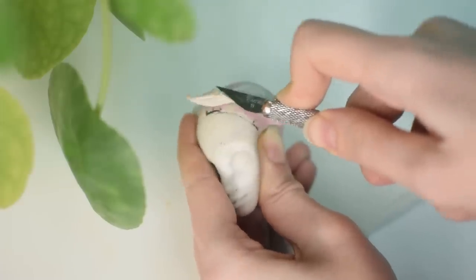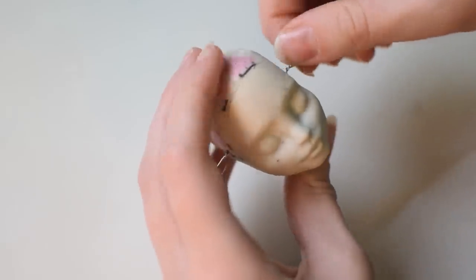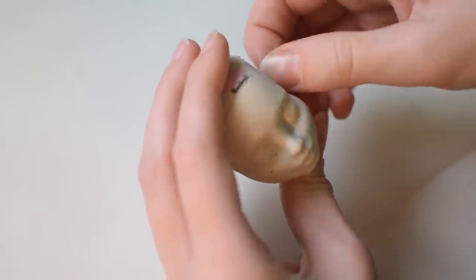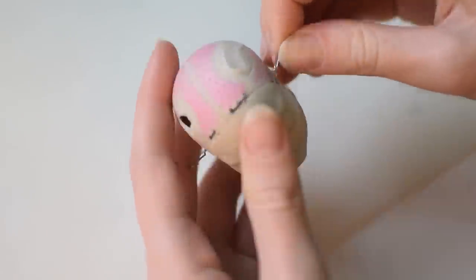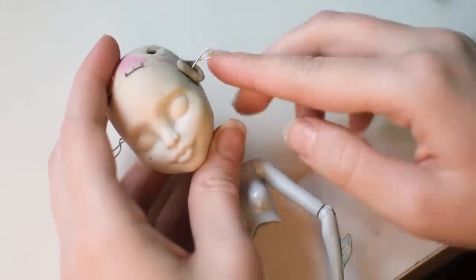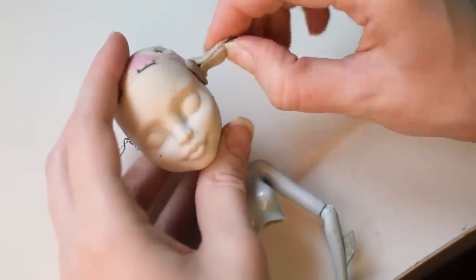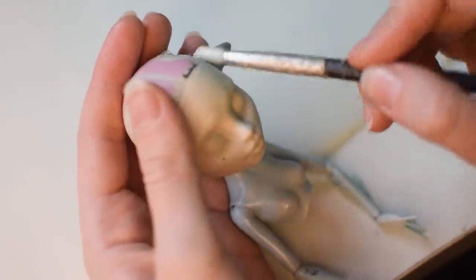After cleaning the head from the factory paint and original hair, I can start with modifications. Here you can see me adding a wire armature for the animal ears, but later I also open her head and filled it with hot glue so it's hard and the clay will stick to the vinyl better. I'm sculpting it in two stages — first the base layer, and after it's cured I add another one, smoother and with more details.